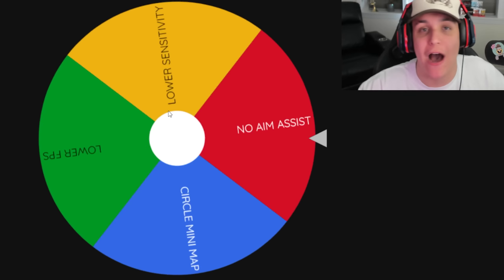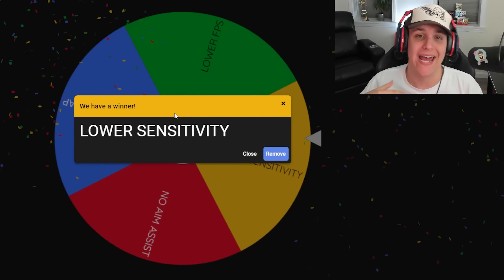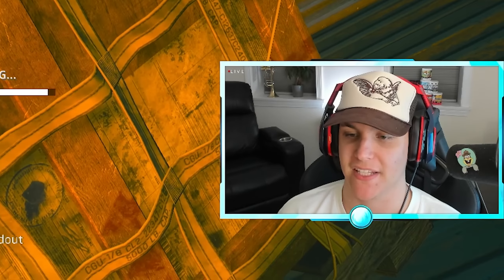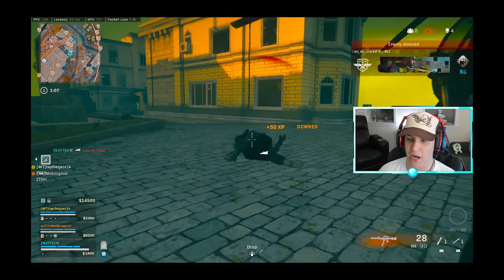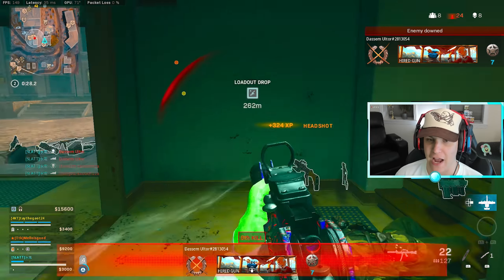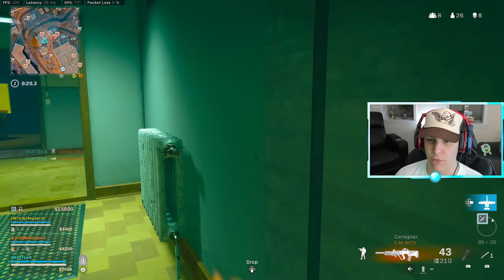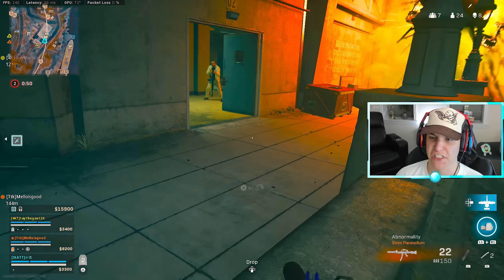Since we got smoked, we have to spin the wheel of death. Hopefully we don't get anything too crazy. And it's looking like we have to lower our sensitivity. I'm down bad, man. For those of you that don't know, I actually play on 20 sensitivity. So this is probably going to mess me up big time. But now we have two guns you guys barely see me use — we're actually using the Lappa, and then we're pairing it up with the Ram 7. I would expect this one to probably be the best we've seen so far, just because the Lappa and Ram are actually pretty low recoil guns.